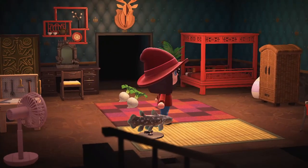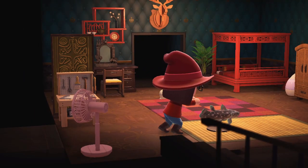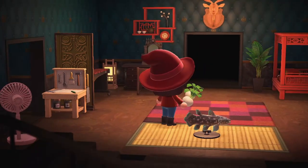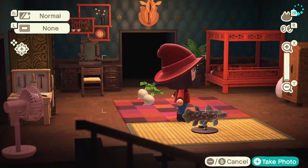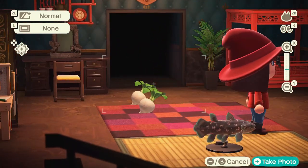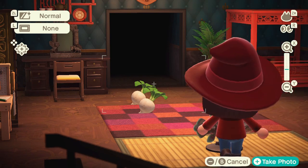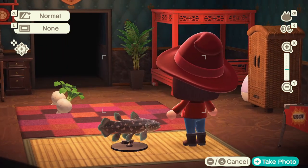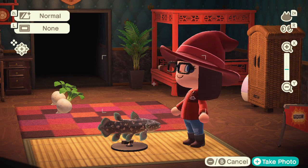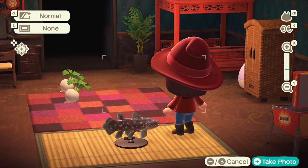So there it is — this is the statue that you get. You can get it for other fish too; I just gave him the coelacanth and this is what I got. I expected it to be bigger, to be honest — something you can put in the room and clearly see. When you capture it, it looks huge in your hand, but this is actually a smaller size of it.